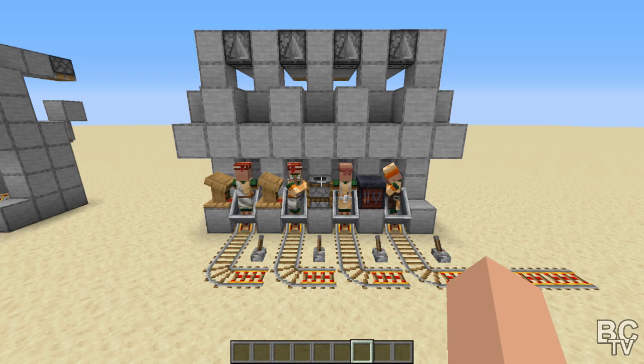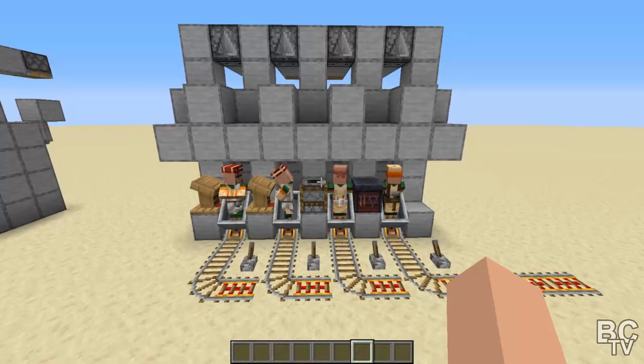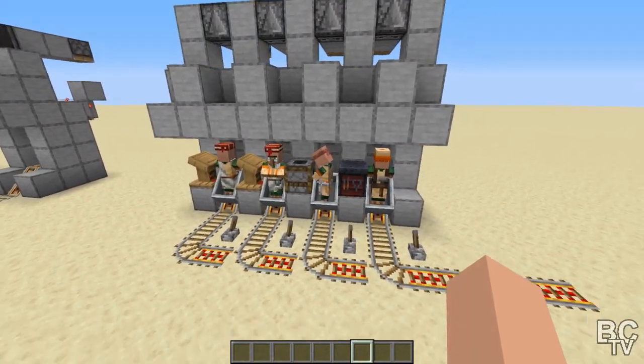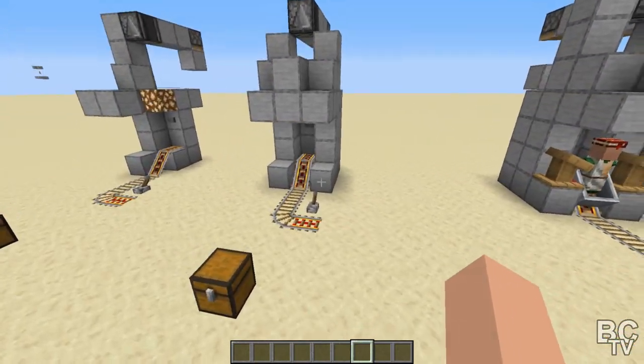Today we're going to be doing a village trading haul. This is for update 1.14.4 on Java. It's pretty simple to build — it doesn't take a whole lot of stuff, and you can make it as big or as long as you want. You can wrap it around buildings and stuff, whatever you want to do.